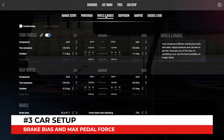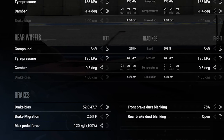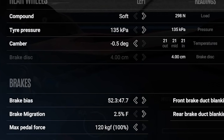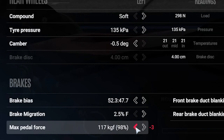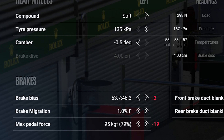Next up, we have the car setup menu in-game. We'll take a closer look at two values, namely the brake bias and the maximum pedal force. The latter is the more important value because it determines how hard the brakes bite when you hit the pedal. In my case, the default value of 120 kilos or 100% is way too much. I lowered that value down to 70 or 80% to give me more feel and enough leeway to prevent locking. In combination with the brake bias, which could be set further to the rear, the overall braking feel can be further improved.